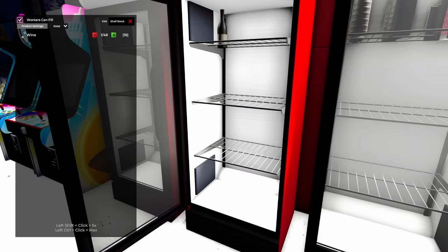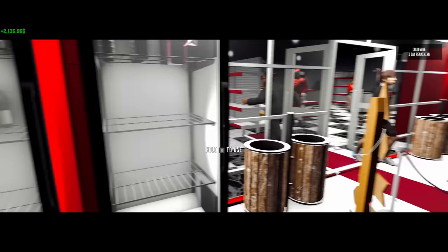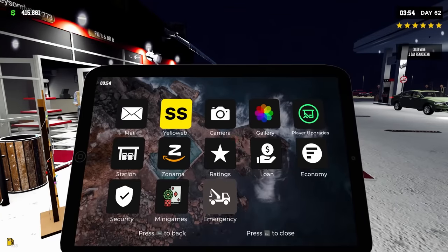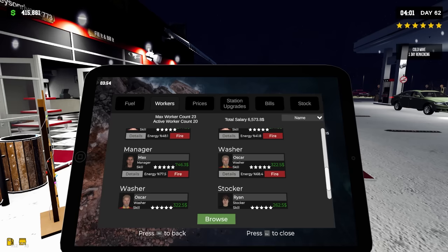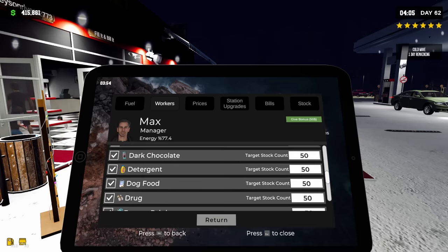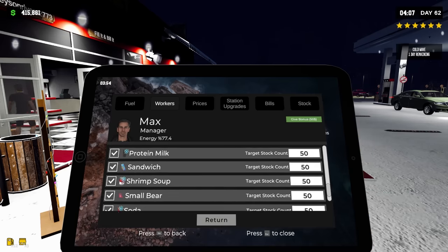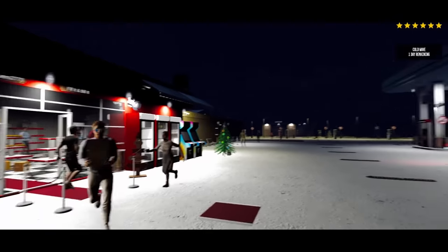I need to keep stocking here. I feel like I need to look at my manager settings — I feel like he's behind. I don't have all the product that I should have here in my station. Is my manager not doing his job? Is he tired or something? Max, let's talk about this. Target stock — okay, maybe I should increase all the target stocks. Massive order coming right directly to the office. That way we can change this over.